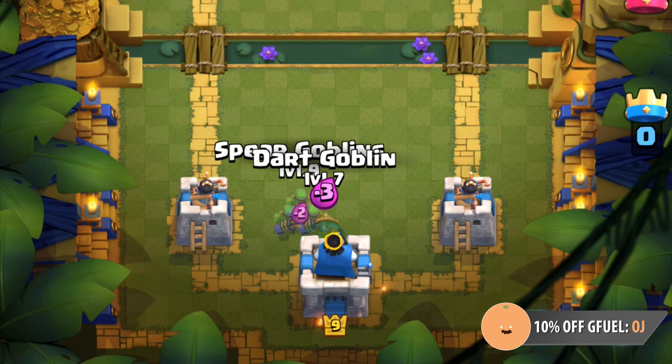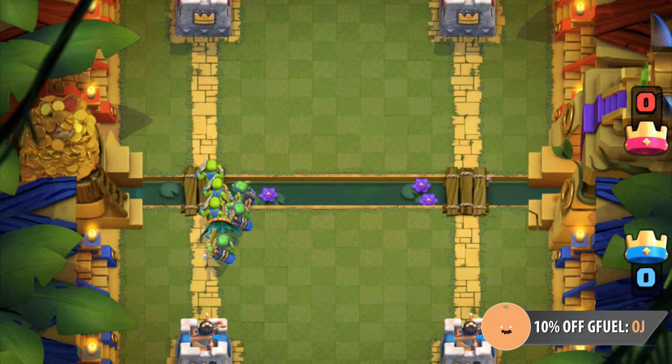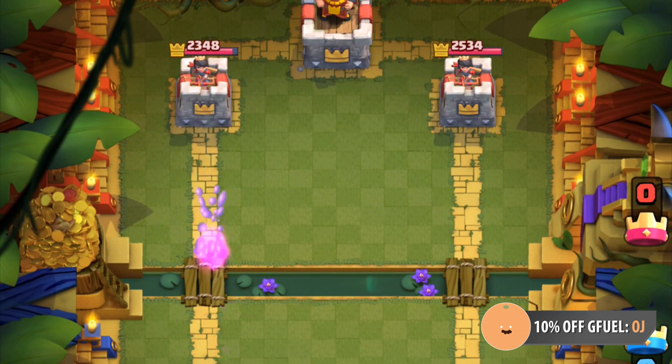Even though the Goblin Gang also costs three elixir and dies to the log, they're not all that similar to the dart goblin. He doesn't die to zap like spear goblins or stab goblins do, and he has a much faster attack speed.